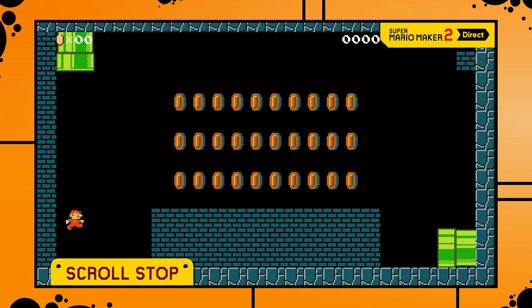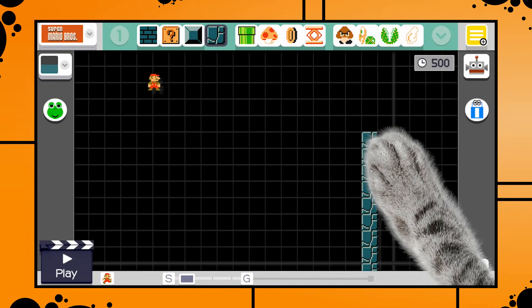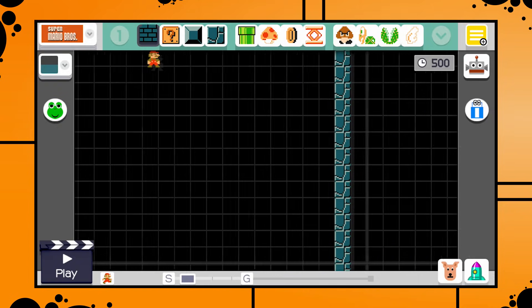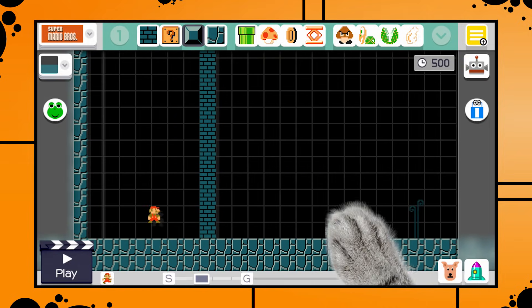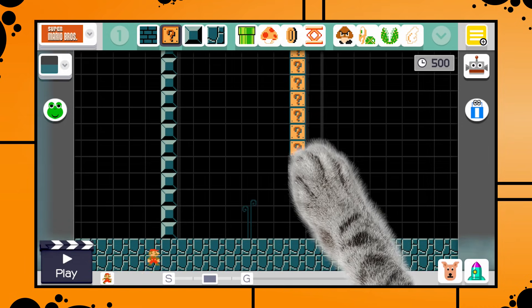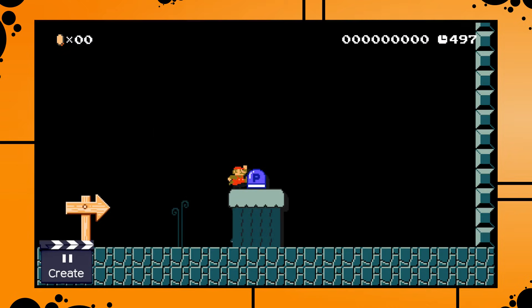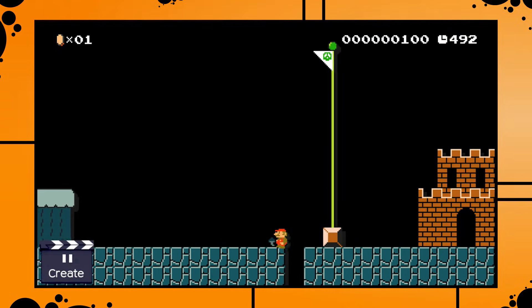The scroll stop stops the camera not only horizontally but also vertically. Something I'm really wondering: the narrator said that all we have to do to make the scrolling stop is create a solid line of blocks. So what qualifies as a solid line? Ground tiles obviously, but do brick blocks and question blocks count as well? It would be incredibly cool if all solid blocks are able to scroll-stop — imagine a room where Mario solves a puzzle to trigger a P-switch, the whole wall blows up, and suddenly the camera is able to scroll forward. That would be amazing.